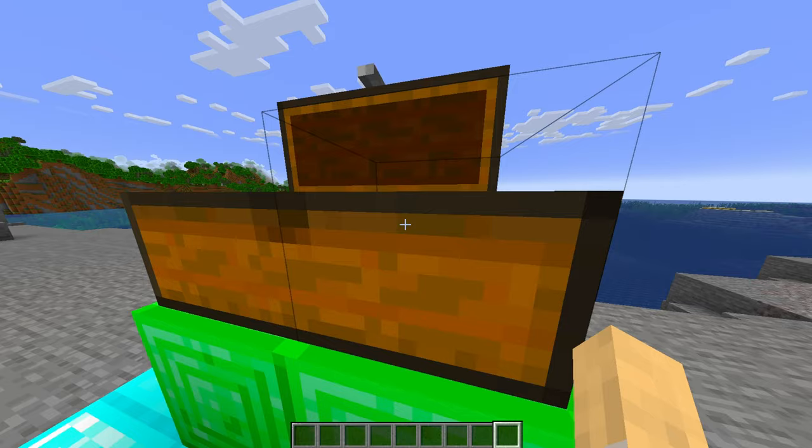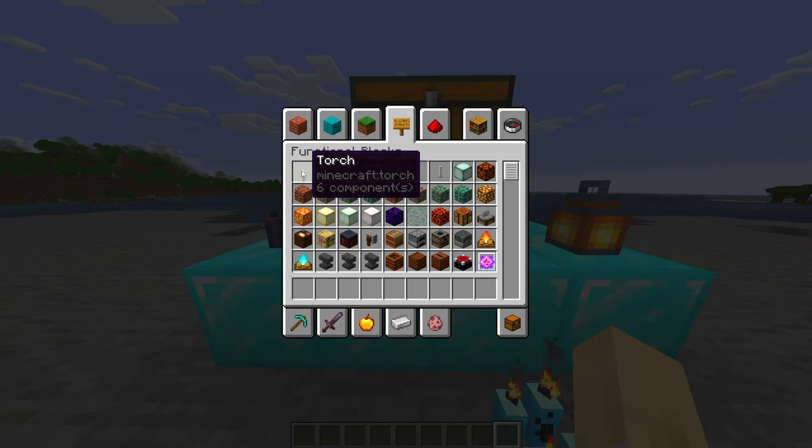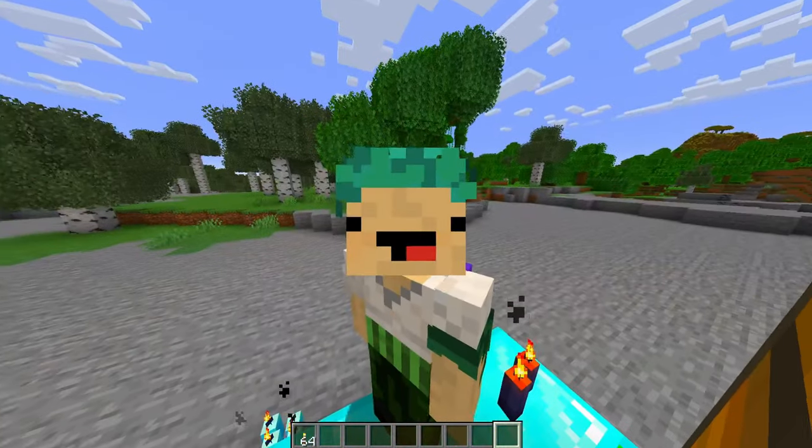Don't forget temporary blocks, and another thing that would be good for your health is some sort of light source. We're going to go really high up, it's going to get really dark, and we're going to need to light up a couple of different areas.